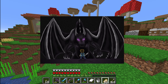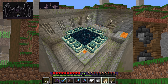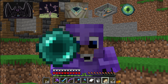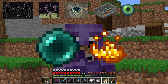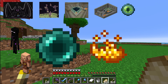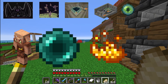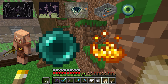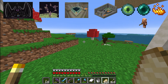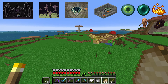Right now we can't even reach him. The ender dragon is in the End, and the only way to get there is through an ender portal. To find an ender portal we need to find a stronghold, and to find a stronghold we need eyes of ender, which are crafted with ender pearls and blaze powder. For ender pearls we can kill endermen, barter with piglins, or trade with villagers — I think the most fun way is to explore some bastions. And for blaze powder there's only one way: find a nether fortress and slay some blazes.